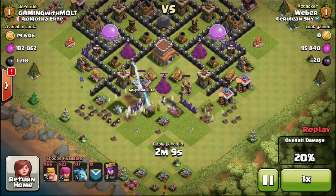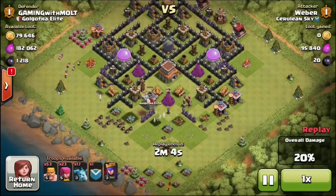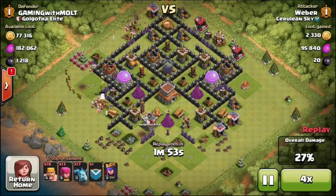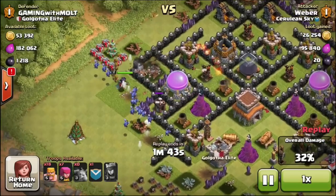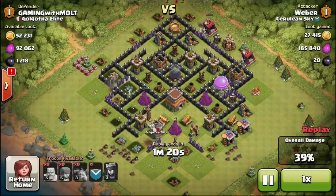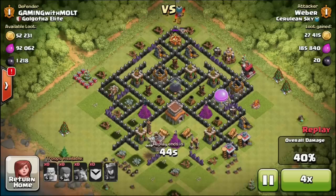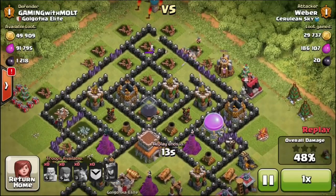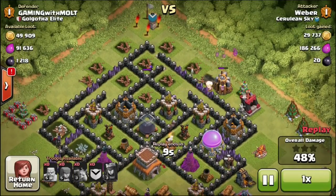Maybe once all our gold upgrades are done, we'll start protecting elixir so we can research when we hit Town Hall 9. The defense is doing pretty well and that's what we wanted because we are pushing. I've never pushed a Town Hall 8 like this - we're going to max out every single thing before we upgrade. That guy did not get to our dark elixir; he only got 20 from one of our drills, which I'm perfectly fine with. Another close call right there at 48%.